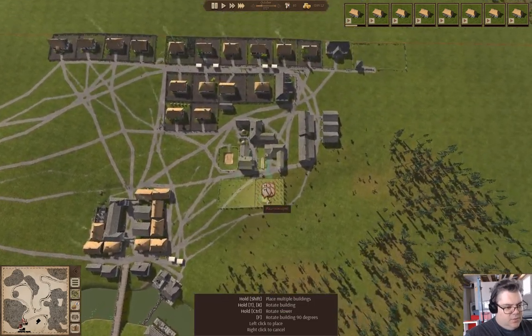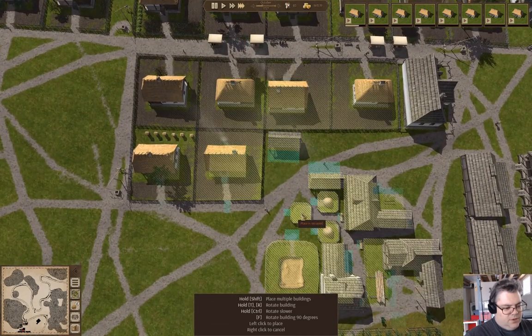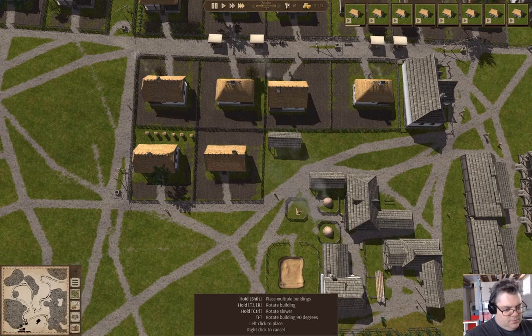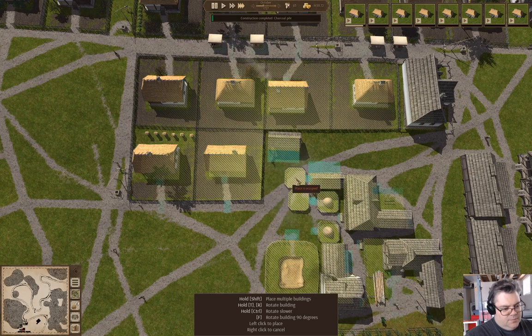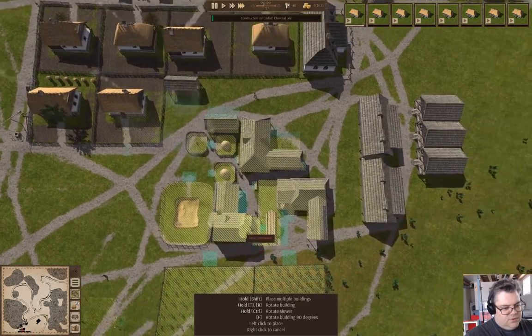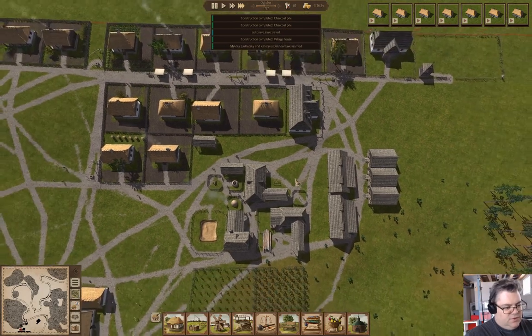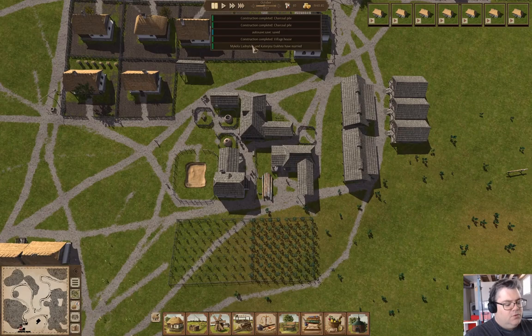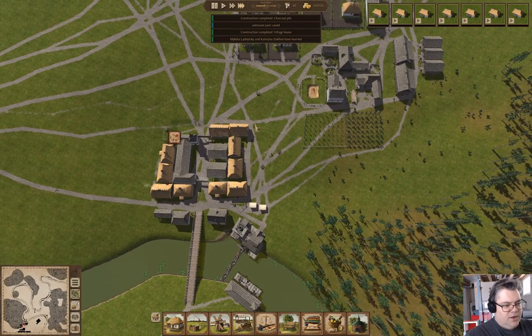Charcoal pile — I want a couple more of those. Put one there, another one of those, and one of those there. A family thing happened. Now we'll get a couple more charcoal piles going, and then here we have charcoal coming in — good.